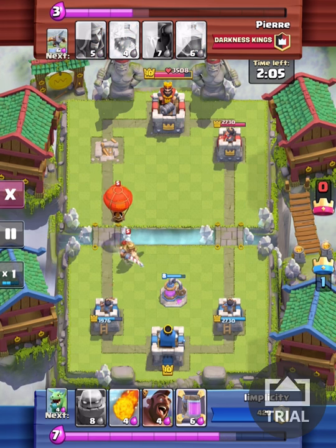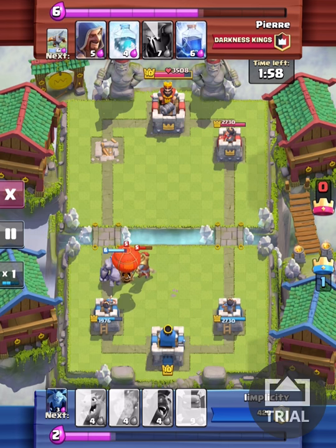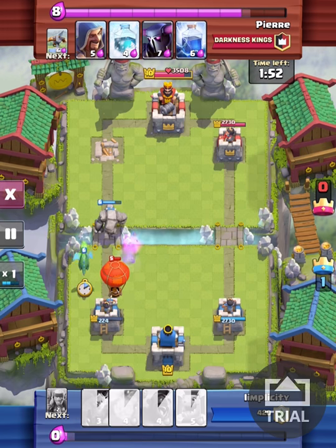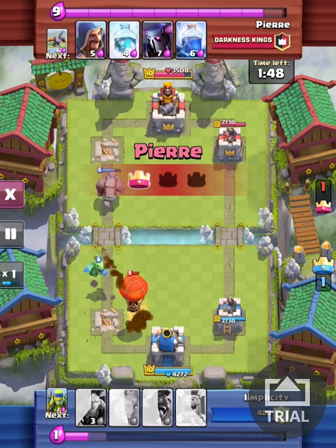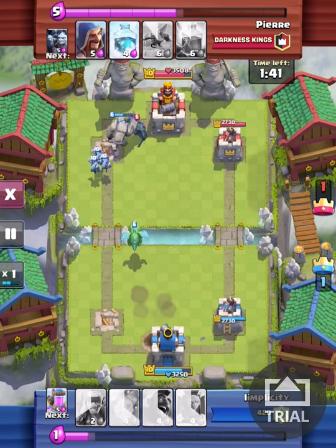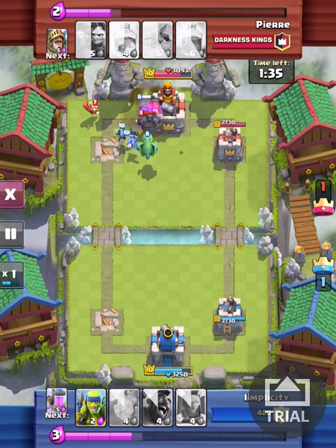That Prince is going to go to work on my Elixir Pump to bring that Balloon to the tower. I dropped a Golem to tank the Prince, but at the same time that Balloon is going to take my tower because I didn't have strong enough air defense to take it down before it got there. Well played, Pierre. My Dragon goes to work on that Balloon, and he drops a P.E.K.K.A. to go to work on that Golem, so I drop some Minions to try and deal with the P.E.K.K.A. He drops a Wizard, which is a good counter against a Golem.